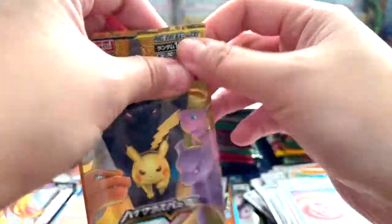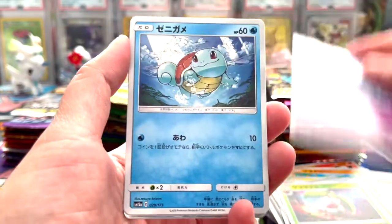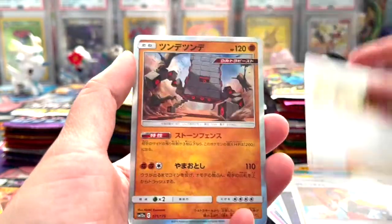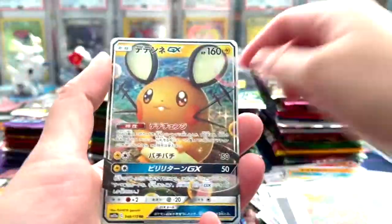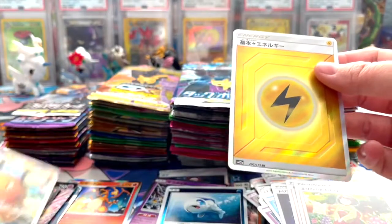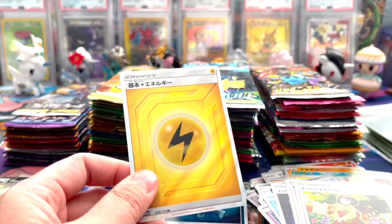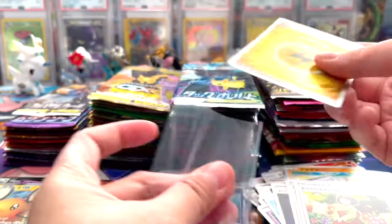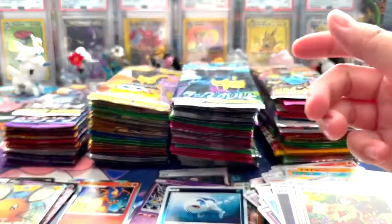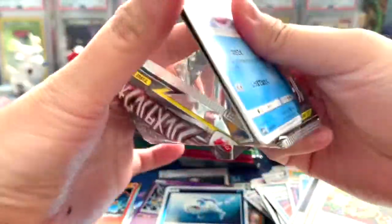Alright guys, let's open a Tag All Stars - see what we got in here. That'd be so cool if we get something cool. Holo... oh wow, how convenient - we got an energy card. That's just so convenient, guys. Very, very convenient. That electric energy - hey, it's a secret rare! It's so funny, gosh guys, why do we do this to ourselves?